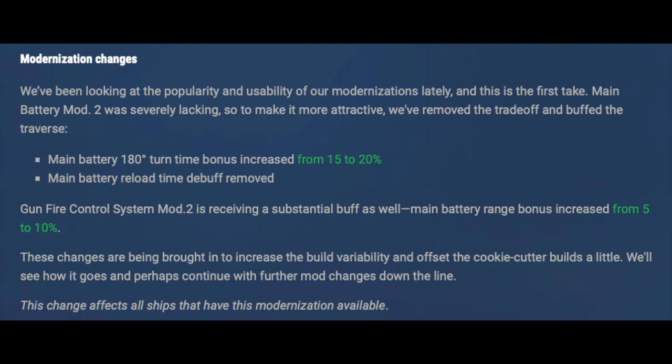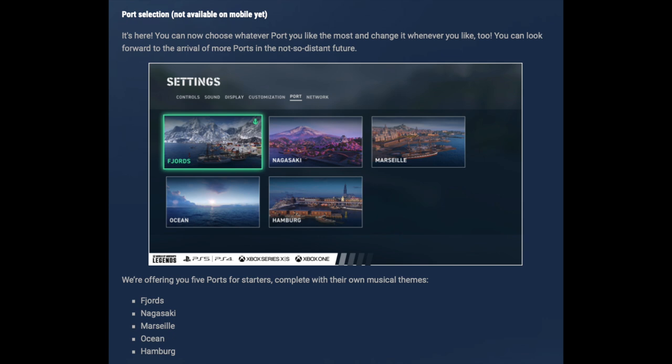Another nice addition is that you can now pick your own port. You can choose between Fjords (the Norwegian one), Nagasaki (Japanese), Marseille (French), Ocean, and Hamburg (the German one) — something for everyone. I'm probably going to go with Nagasaki or possibly Ocean. I'm really sick and tired of Fjords since we've had it almost all year. It's a nice addition, not super necessary, but it's something people have been asking for, so not going to complain.